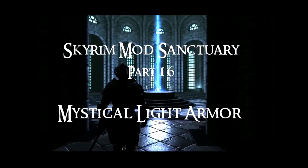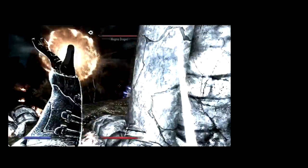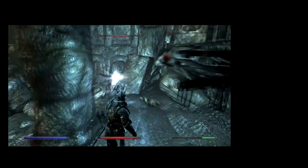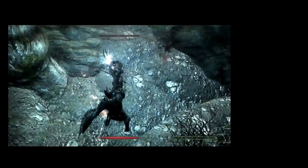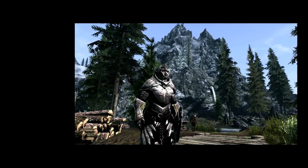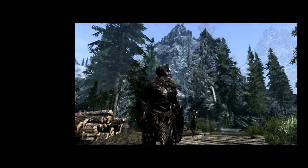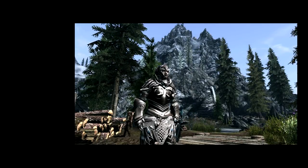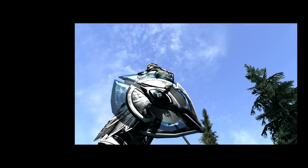Part 16 was released in a post-creation kit world, and I covered a bunch of armor texture mods — something I hadn't done before. There was a reason: I was doing a new playthrough as a mystical warrior — a warrior who used sword and board, light armor, and spells. I covered five mods: the Elven Armor Retextured mod, the Black Elven Armor and Weapons mod, and the Mystic Elven Armor HD — three mods that retextured Elven armor. They're very good and worth checking out in that video.